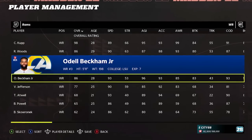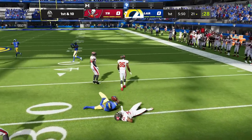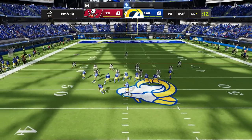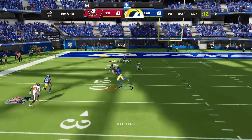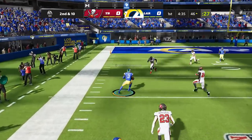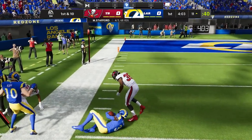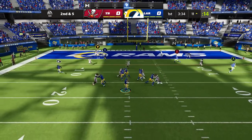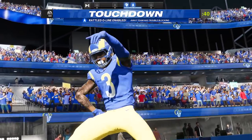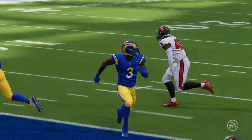Madden 22, Odell Beckham Jr. is now with the Rams at 86 overall with 93 speed. Odell was with the Rams for about half a year, but he was on the Super Bowl winning team — and if he doesn't get hurt in that game, he had a chance to be Super Bowl MVP. I'm going to try to hit OBJ on a post route over the middle, but he drops the ball. Looking good with the Rams though as we go into the red zone. Let's try a screen pass — almost, but not quite. We hit him on a slant outside: what a dime from Matthew Stafford, and Odell makes the contested catch for the touchdown. Contested catches, getting open, breaking tackles, mossing defenders — he really can just do it all.